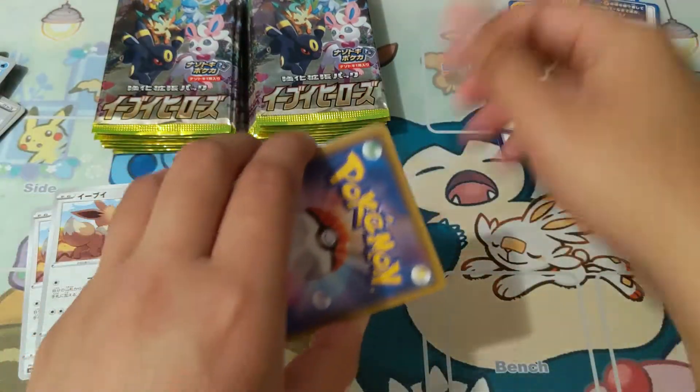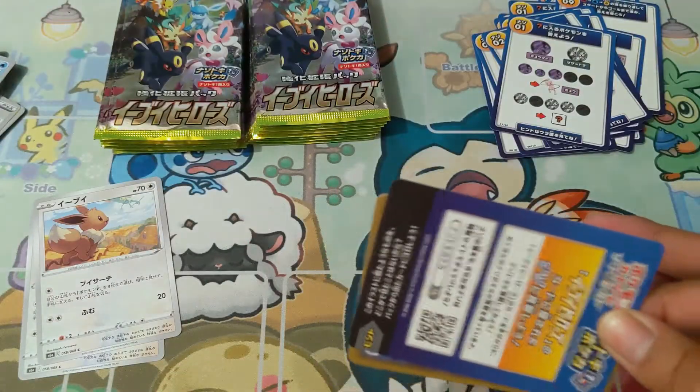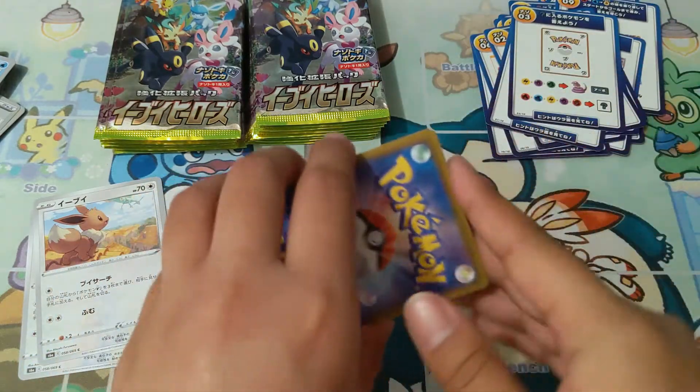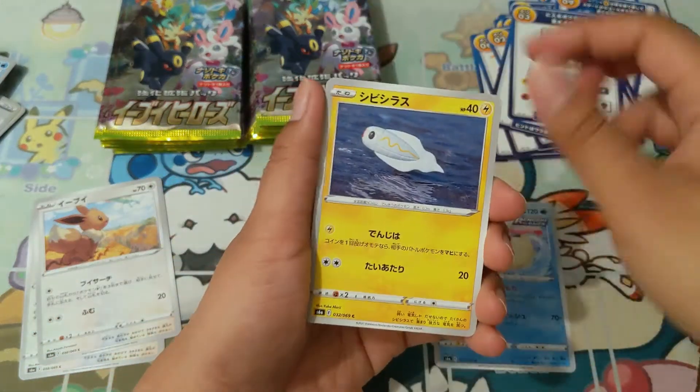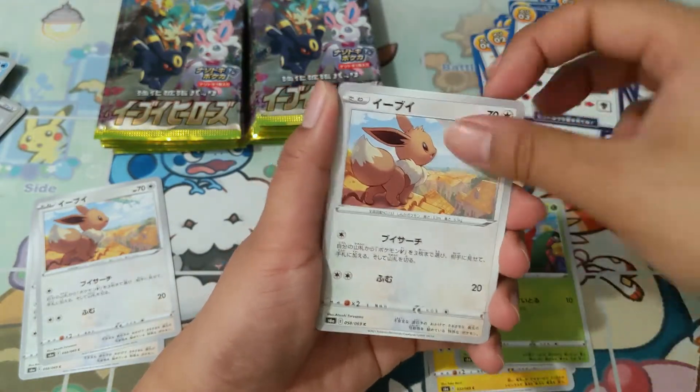I've already pulled two V cards and my secret rare, so I'm really curious to see what V-max cards I'm going to get. I have so many bulk cards — I don't know about you guys, but where do you keep your bulk cards? Do you collect entire sets? Do you put them in binders? Oh, another Eevee card — awesome!